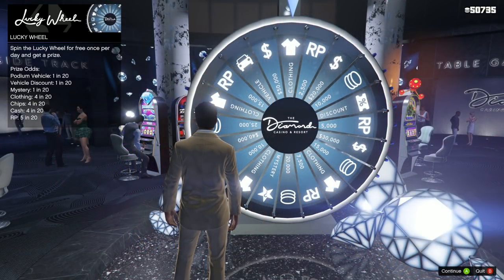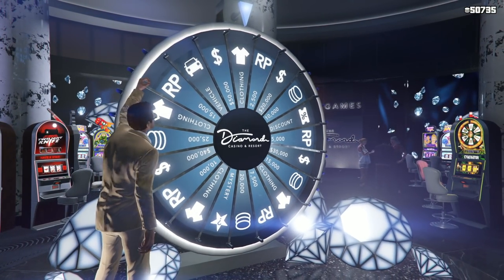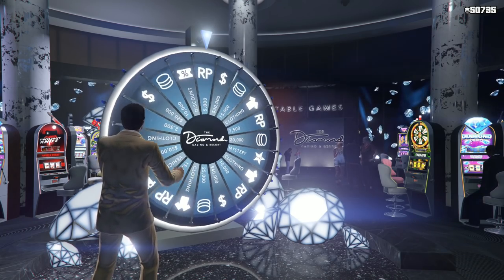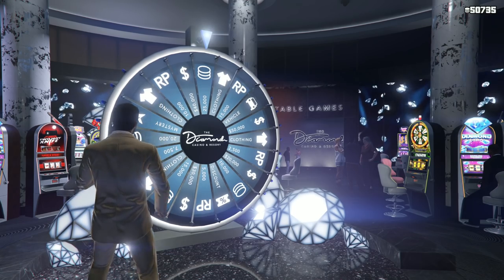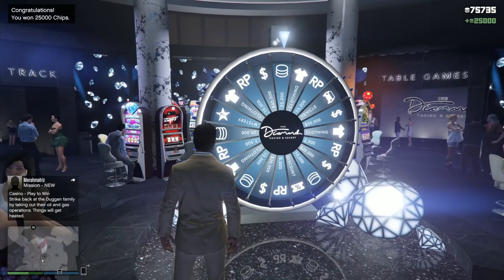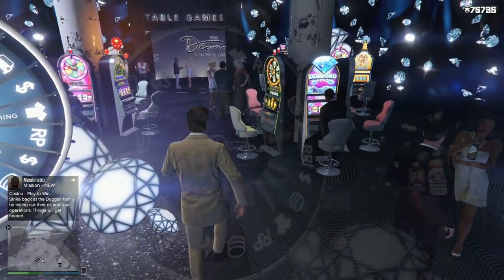So let's actually begin with the lucky wheel. The game considers winning the vehicle — the podium car — to be the jackpot for spinning the lucky wheel. Now if you were to just spin the wheel normally and land on something like money, RP, or clothing, you will just get an in-game alert telling you what item you won or what amount of said thing you've won. However, if you actually land on the vehicle, something special will happen.